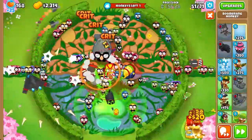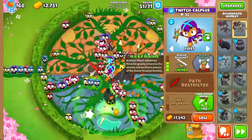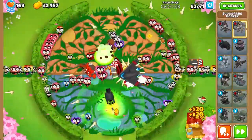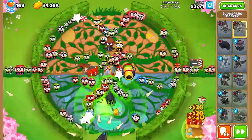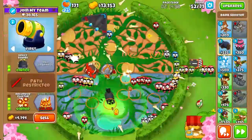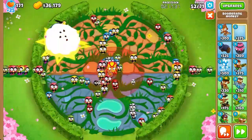So you might be wondering what our end game is going to be, and it's going to be this — a Glave Lord. Once — send to round 52. Once the first MOAB for round 50 pops, once you hit about $6,000, sell everything except the Glave Lord and then upgrade to the Glave Lord.